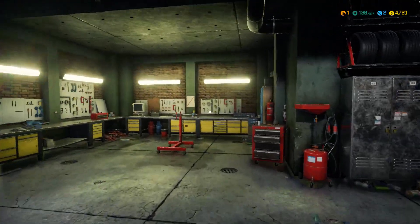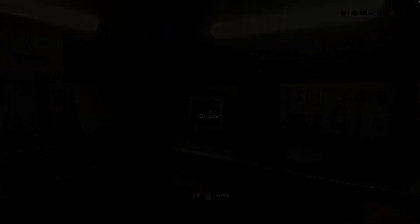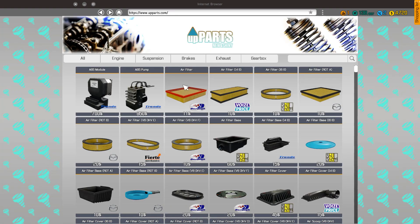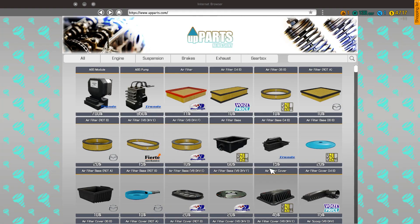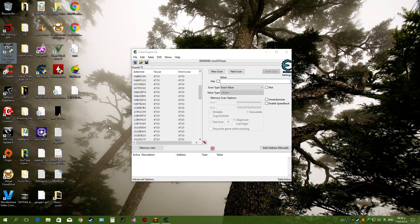We're back at the game. Let's go and buy something so we can decrease the amount of money. Let's go to the main shop and buy this air filter, for example. Minus 11 — so now we have $4,709. Now let's go back to Cheat Engine and search for $4,709.